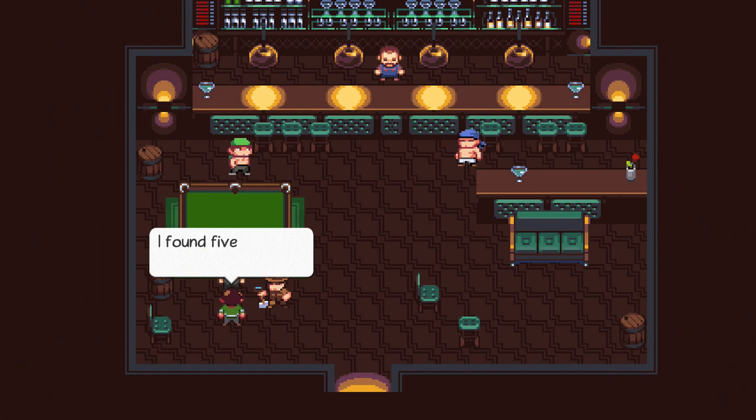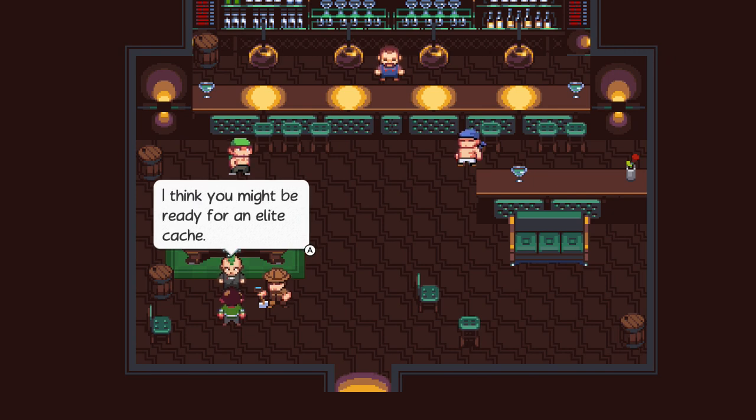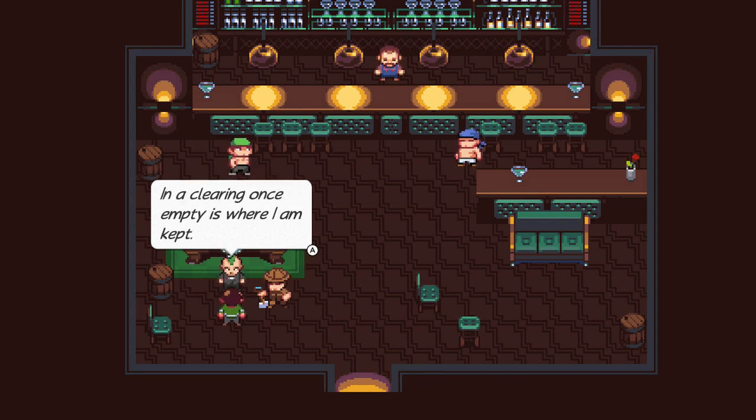How's it going? I found five of those coin things. Welcome to the club! I'm now a catcher, I guess. I think you might be ready for an elite catch. Okay, so I'm not a catcher. And I just so happen to have the clue ready. In a place where great distances can be covered in fewer steps, and a clearing once empty is where I am kept?